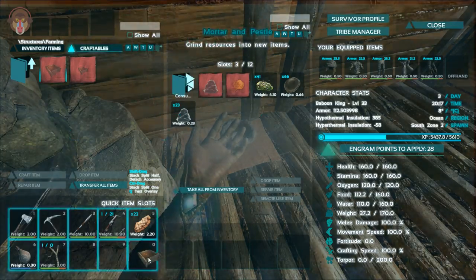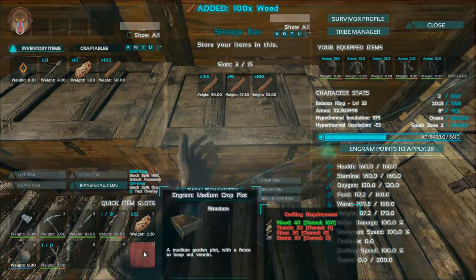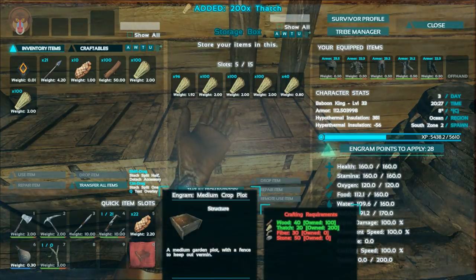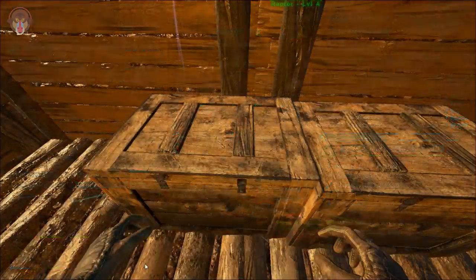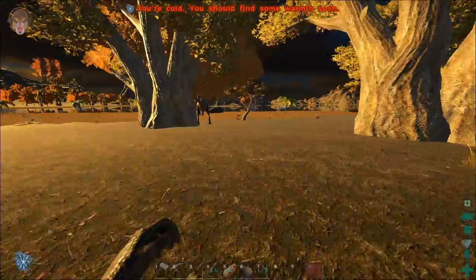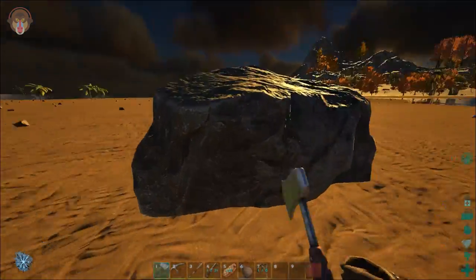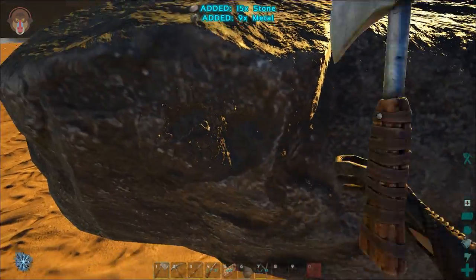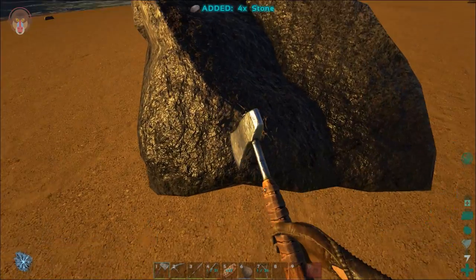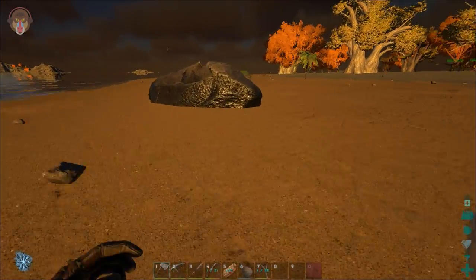What we're going to do now is set down the crop plots. We need some wood, stone, and fiber. Let's get that amount — we just need the fiber and the stone. I wonder if I have enough stone. The gathering rate is quite high, it's becoming nighttime. A couple of rocks — that should do it. You actually need forty? I thought you needed twenty. Yeah, you need a lot more.